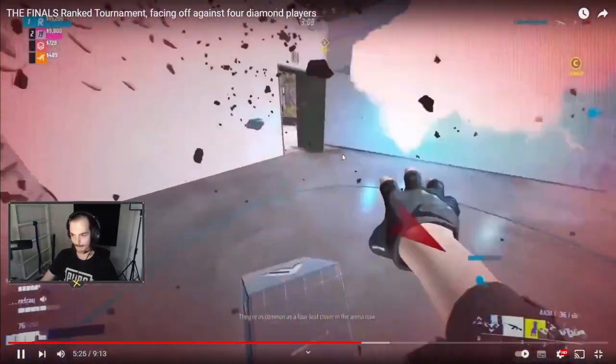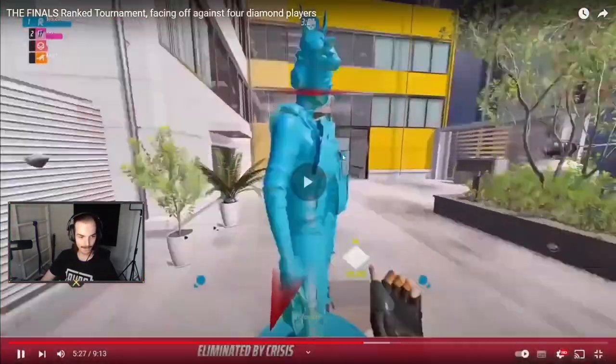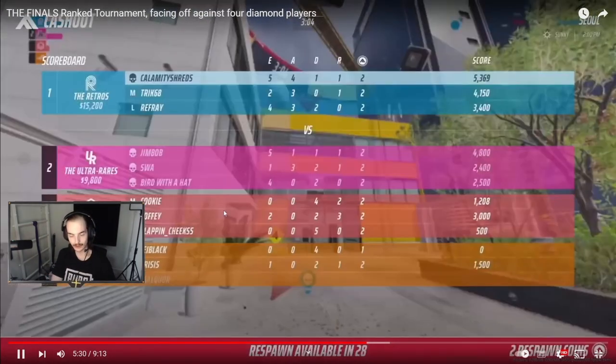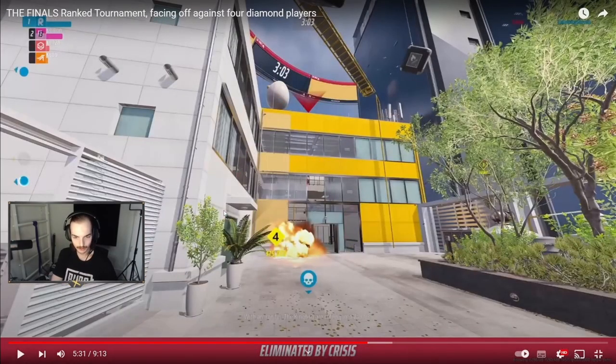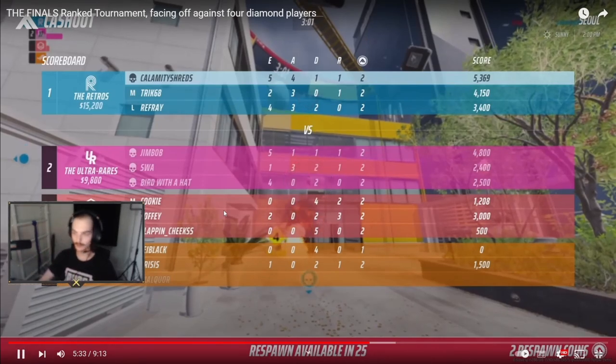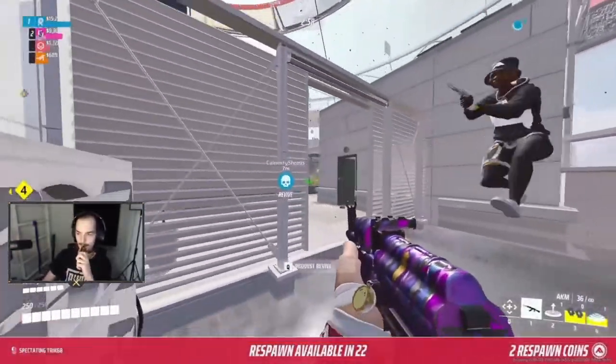I didn't notice it until now — download Epic Pen so you can paint on the screen. Actually no, Epic Pen is not good. Light Shot is much better — I sent it. Light Shot is much more comfortable. I tried Epic Pen doing a lot of coaching back in the day and it's not great. What's the hotkey? Print Screen.